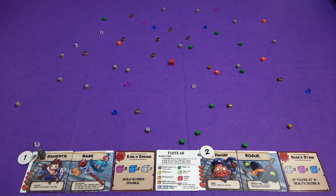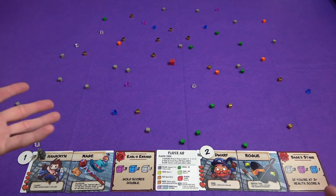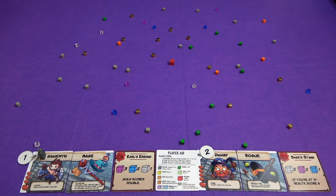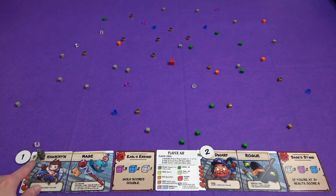Dungeon Drop. We are characters in a dungeon crawl. This is the dungeon — this big sprawling arrangement of cubes here. Marty is the Hawkman Mage and I am the Dwarf Rogue. Marty will be going first. We have our initiatives here next to our race, which tells us who's going to go first. Marty had the lower initiative, so he is first.